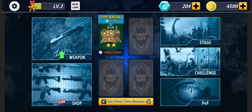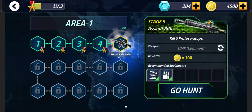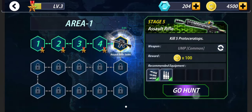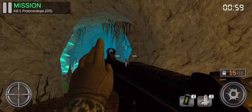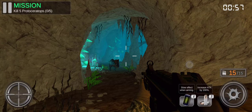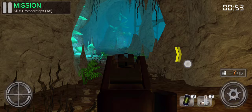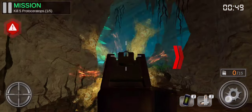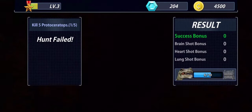Let's start unlocking it. Let's clear Stage 5 — kill 5 Protoceratops. You can upgrade the weapons as you have seen and make them more powerful. No way, I've been killed! Let's restart it — I didn't watch.